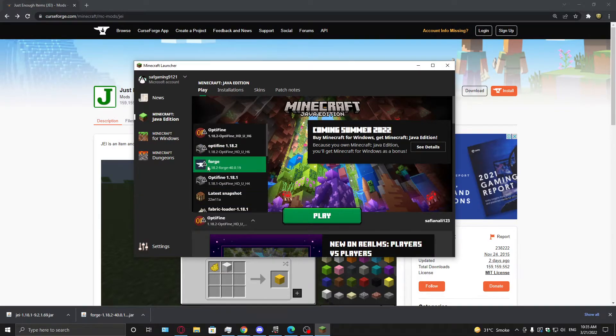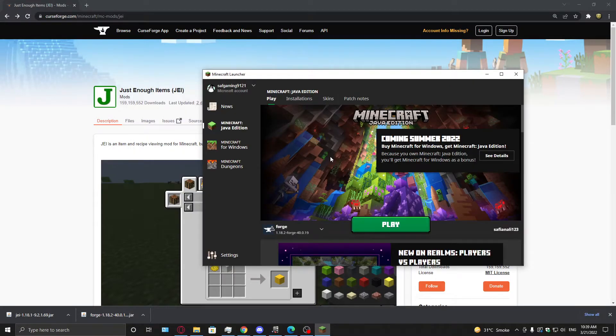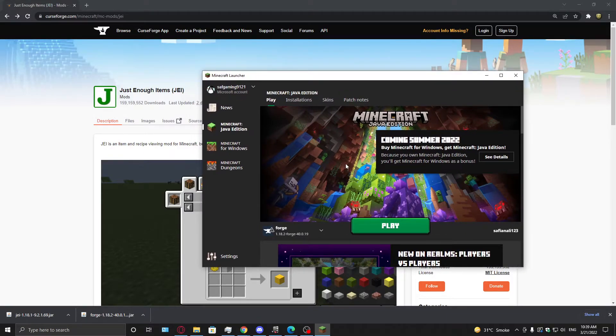In the Minecraft launcher you can see Forge 1.18.2 is now available to play. What you need to do next is copy the JEI file from your downloads folder to the mods folder in your Minecraft directory. I will leave a link to my old JEI installation video for more details — I cannot show the full installation detail in this video. Let's go ahead and go inside the game and check this JEI mod.